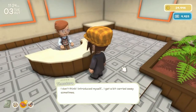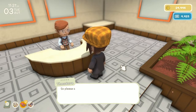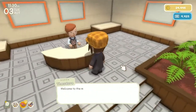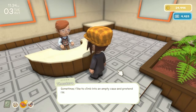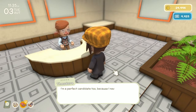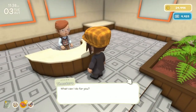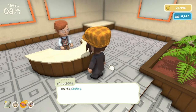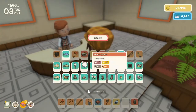Theodore introduces himself and mentions wanting to open a museum on Fatovia to fill with interesting things found here. He asks us to speak to Fledge about building the museum. Welcome to the museum — Theodore says he sometimes likes to climb in empty cases and pretend he's the exhibit. He needs two copper bars from us — expensive, but we'll do it. We have a lot of donations — bringing a bluefish, which the collection is missing.